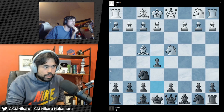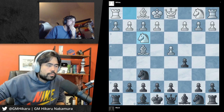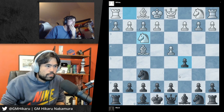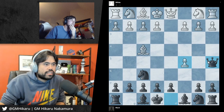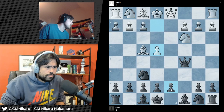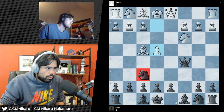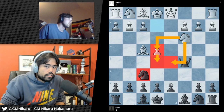When White takes the pawn you can make this check. When White blocks with the knight, you capture the pawn. If White pushes the pawn forward in the center, you can push this pawn to control the center square. White would like to attack your knight because when you have this knight on this central square, White would like to remove it so that White's knight will control the critical squares.